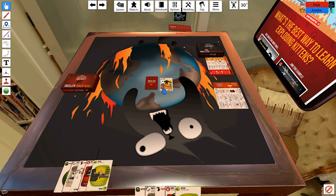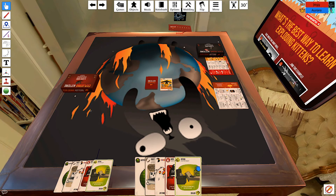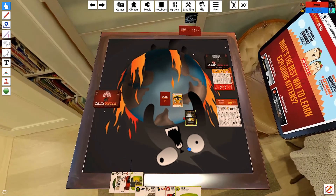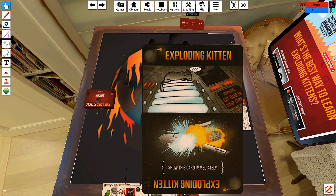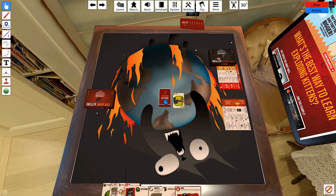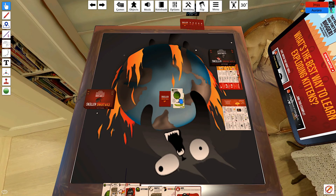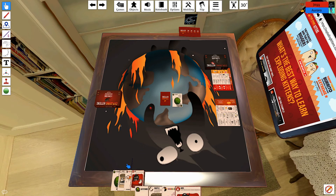Someone spills water on their notebook — at least it wasn't tea. Turn confusion ensues about who goes next. After drawing two cards, one player ends their turn. The other draws and hits an exploding kitten! They have a defuse card though, so they defuse it and shuffle the bomb back into the deck.